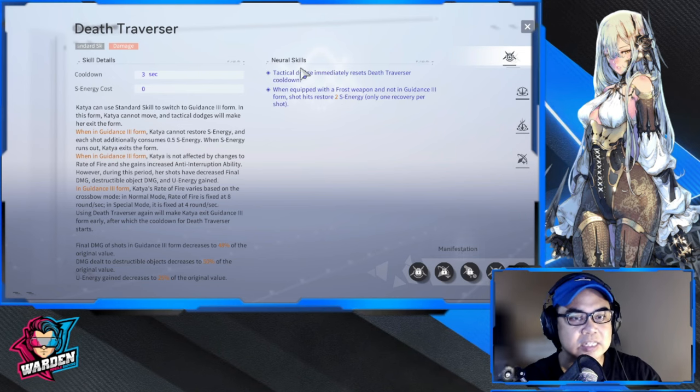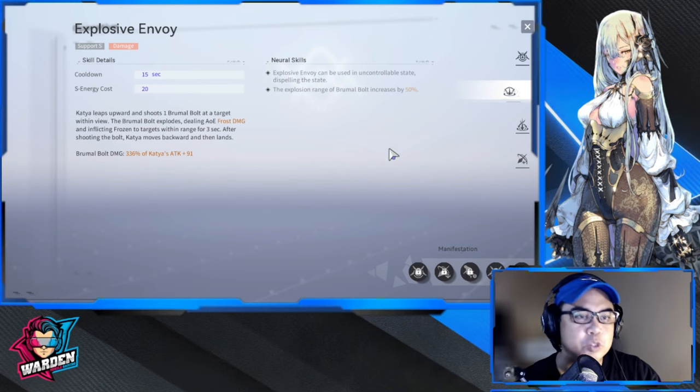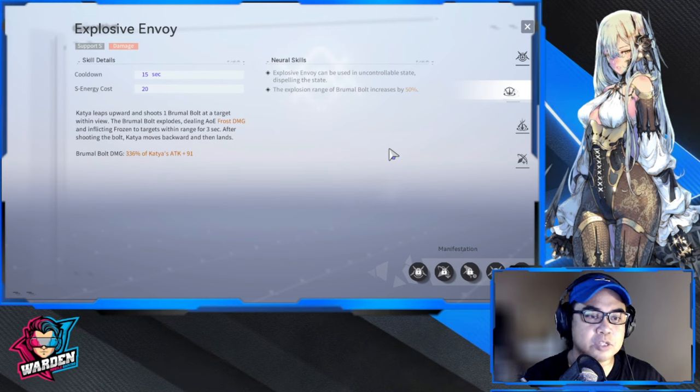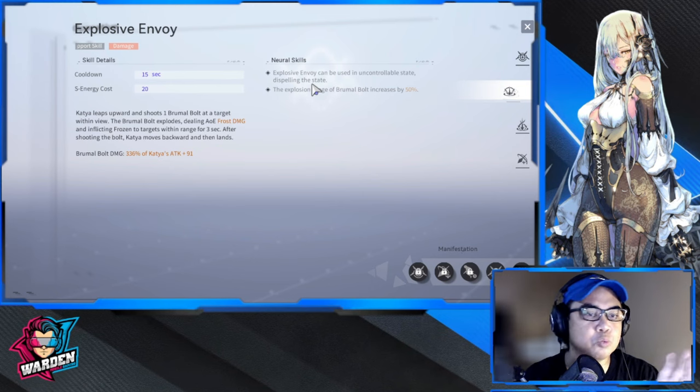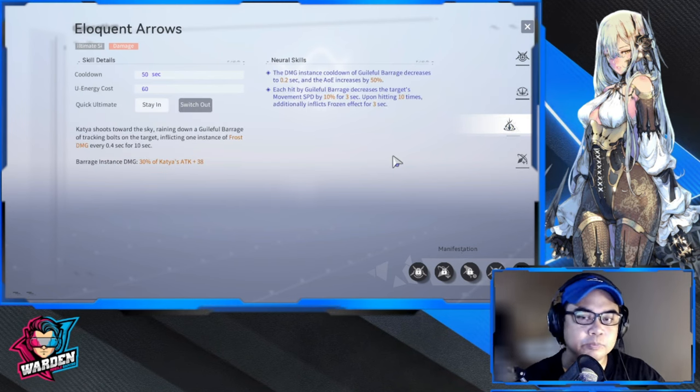Moving on to her support skill: it's basically frost damage inflicting Frozen on targets within range for three seconds. It's a short duration but a fantastic support skill to have, especially if you're running her as support. So nothing too special — it's frost damage giving Frozen for three seconds.